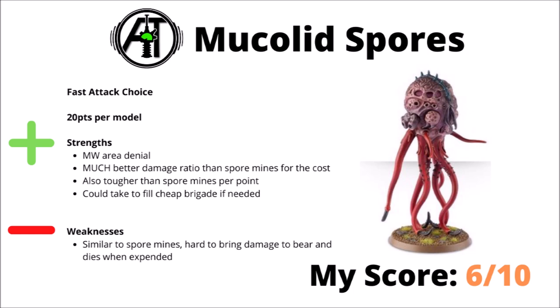Speaking of Spore Mines though, the bigger Mucolid Spores are a lot more usable. At 20 points per model, they do the exact same role but far better — D6 mortal wounds on a 2-4, or D3+3 on a 5 or 6, which is generally worth the trade-off when triggered. They're also cheaper than Spore Mines per point and come in smaller units for filling detachment slots. They still die easily when shot and aren't super reliable to deliver damage, but they can be pretty annoying on an objective. I'd rank them a 6 out of 10.